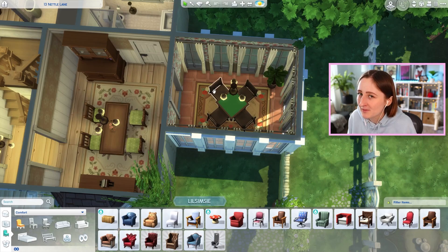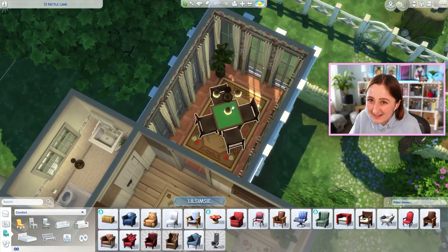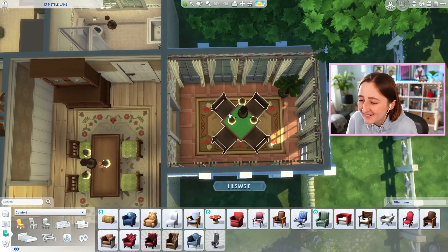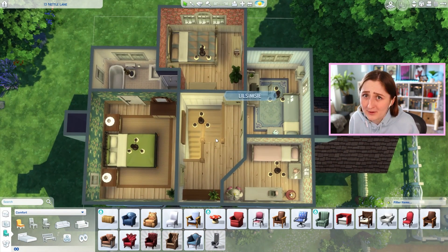I did this same thing in another build with this pack, but I just thought it looked so good, so I made a little sunroom with a card table in it. In my mind, I was picturing my grandparents' house when I built this — the old house they used to live in. I just know that if my grandma lived here, she would have put a card table there, so I did the same thing. And then upstairs, surprisingly, there are four bedrooms. So this house is bigger than the mansion that I built, but the rooms are all smaller.